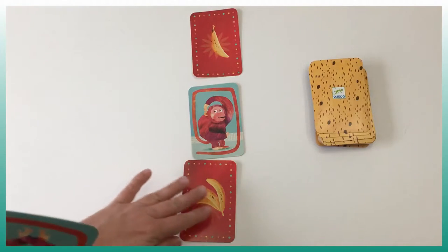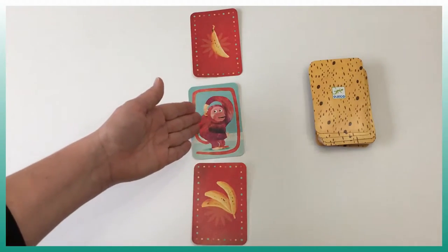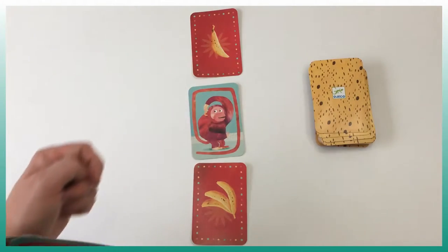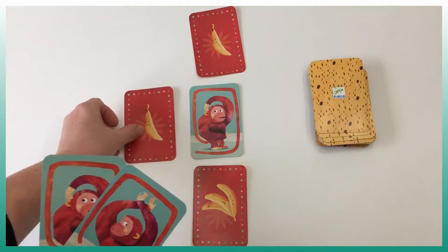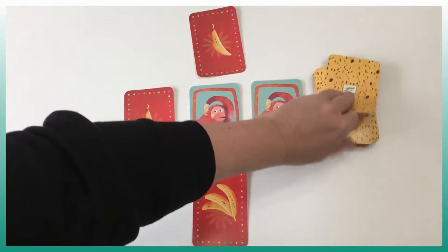To get the bananas, I need to make a straight line of monkeys with different positions. It's my turn — I play a banana here and a monkey here, and I pick up two cards.